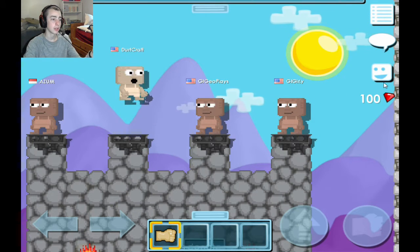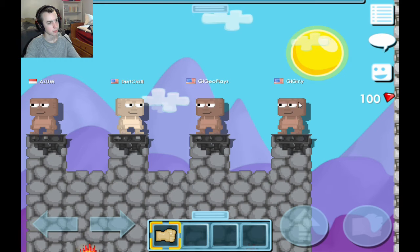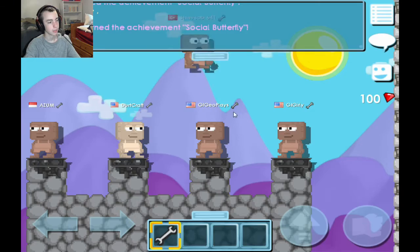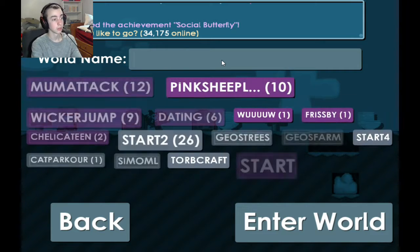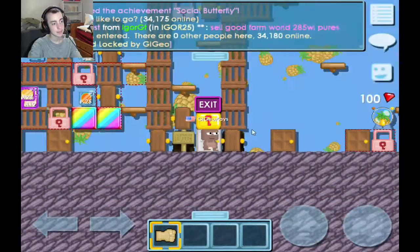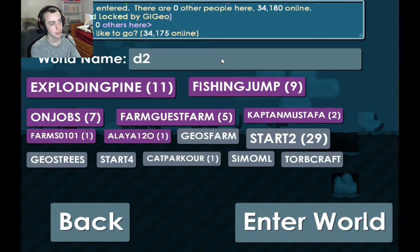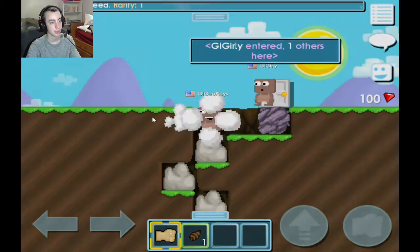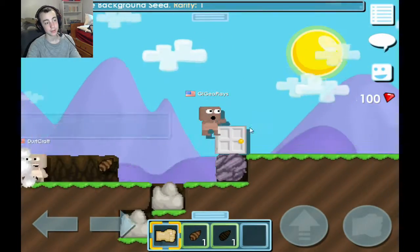Wait, why do I have a hundred gems? Do you get a hundred gems when you create an account? I think I leveled up. Anyway, let's go ahead and go to a world and start punching some dirt. Let's go to D2DL3 — Dirt to Diamond Lock 3.